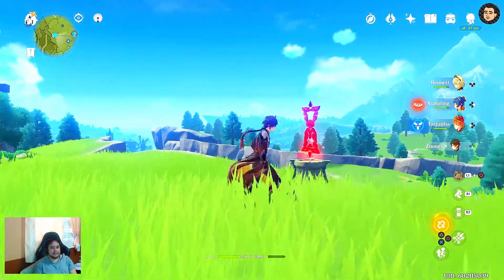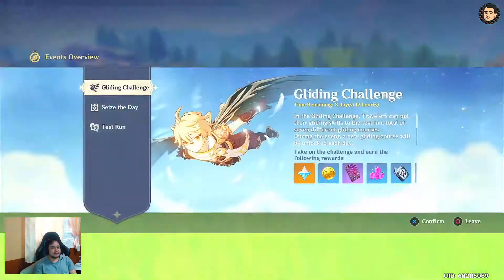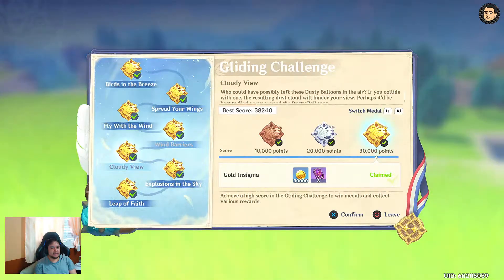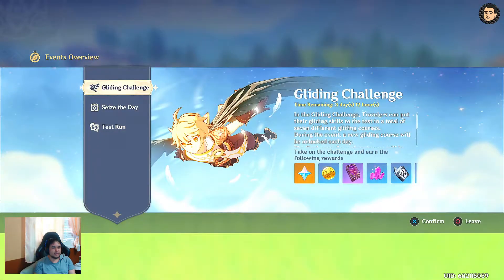I'm going to show you how to do this — this is the last one for the gliding event challenge. The reason why this one is the hardest is because it's the longest, and you just go in a straight line. You need at least 30k, and collecting all those coins will give you the right amount of score to obtain it.